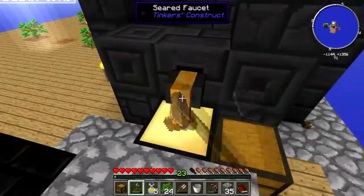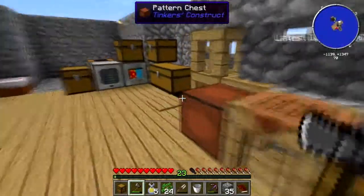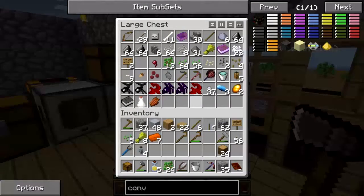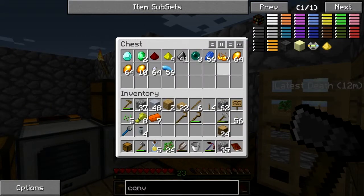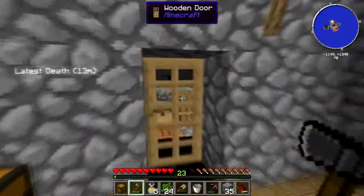I do know how to get into the End — what you do is you need nine eye of enders. We have three enderpearls and seven blaze powder, so we can make three. We are a third of the way to the End.